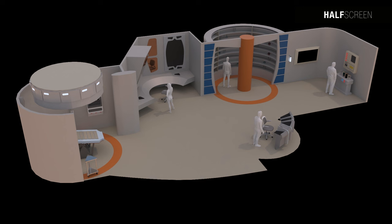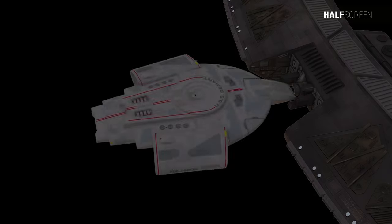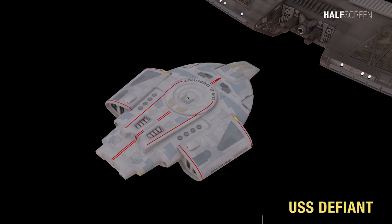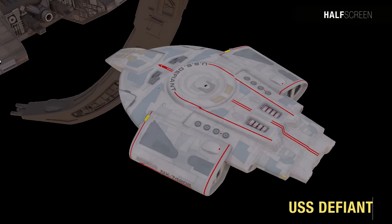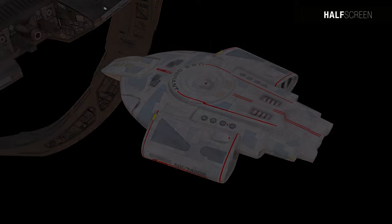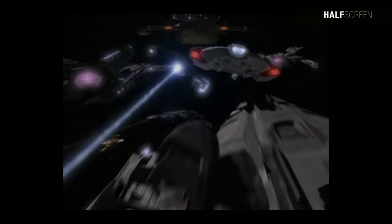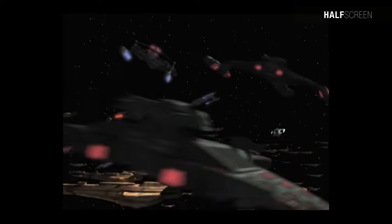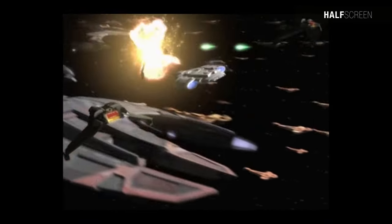The USS Defiant is a prototype warship stationed at Deep Space Nine, designed in part by Commander Benjamin Sisko himself. Starfleet's first true warship, it was created as the first line of defense against the Borg and the Dominion. The USS Defiant was the prototype vessel for Starfleet's Defiant-class starships — compact, efficient, and incorporating the latest in weapons and defensive technology.